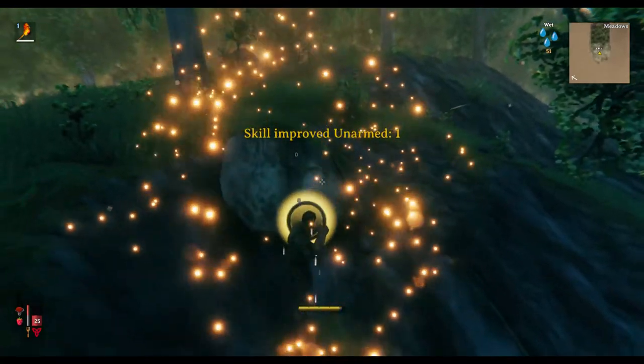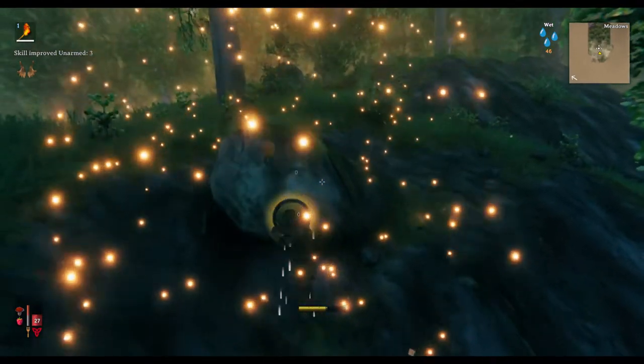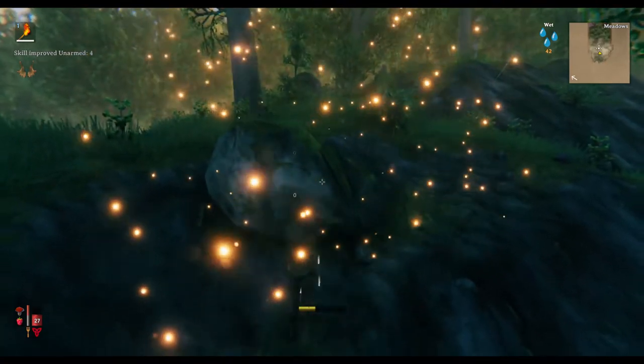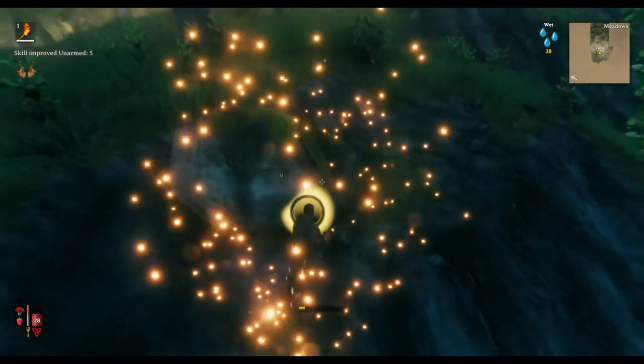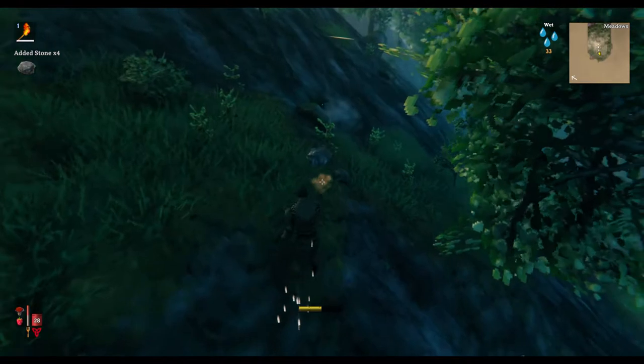If you see right here, I am hitting this rock. It is giving me unarmed skills, so you can train your fist, your axes, all that good stuff on inanimate objects. The only ones you can't really do on inanimate objects are wood cutting — because you actually have to be cutting a tree — and blocking with shields, because you actually have to block incoming attacks.